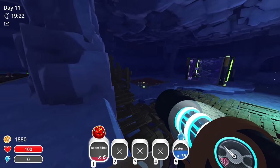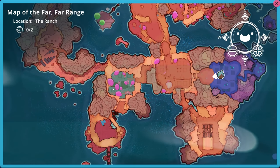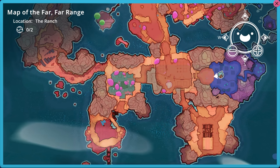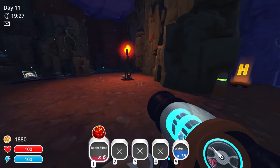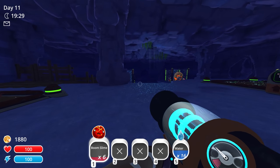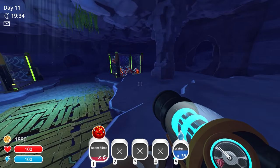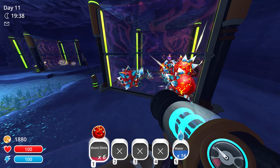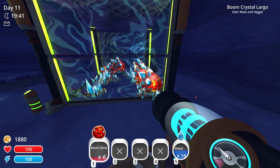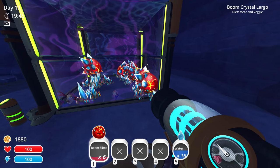Eventually, once we use up all the space, I want to go buy the other side over here. A lot of you guys were saying this side over here is great — apparently you're going to get a lot of chickens spawning over here which is going to be crazy. And I think it was about the same price as this one, maybe around $1,700. We have $1,880 right now, so we might be able to get it. Last episode we got brand new slimes — boom crystal largos — which is really cool.